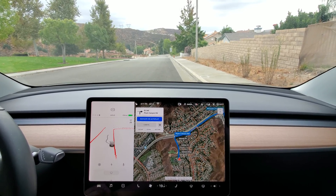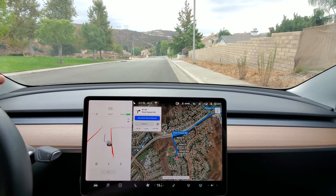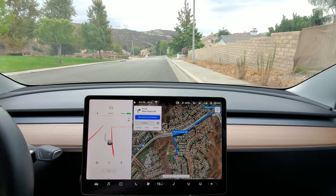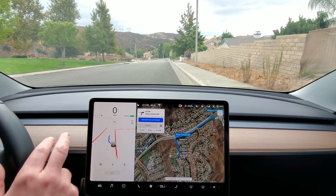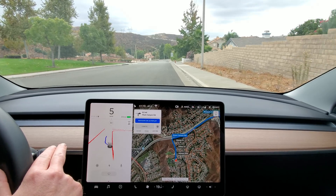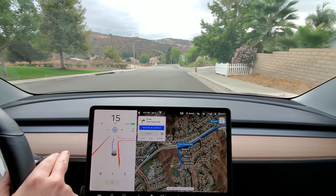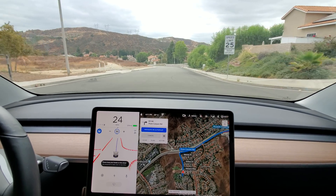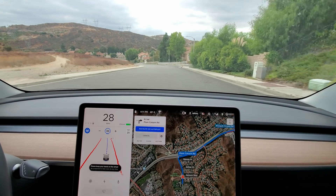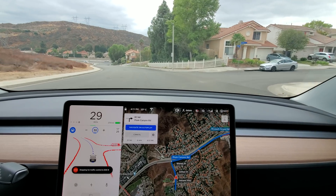We're going to do a little test road to keep checking our revisions of autopilot. This is our first run with our current revision, which is 40.8.11. The FSD beta is now enabled — in a hundred feet, turn right onto Plumb Canyon Road.